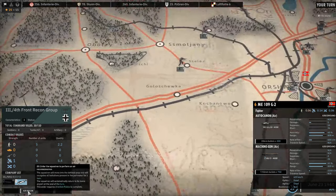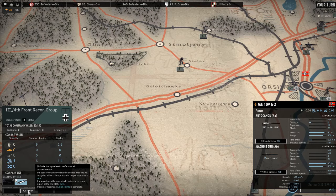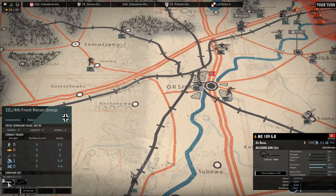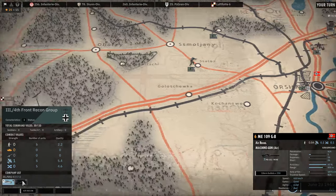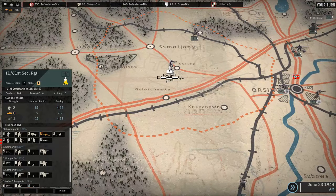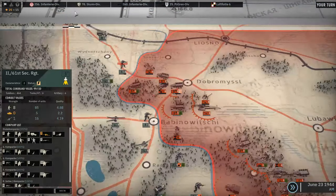Air recon — that's interesting. I haven't seen that. It moves into a defined area and recognizes all the units present for one turn. Regarding how weak they are for now, that seems to be a good choice to use them for the rest of the game.